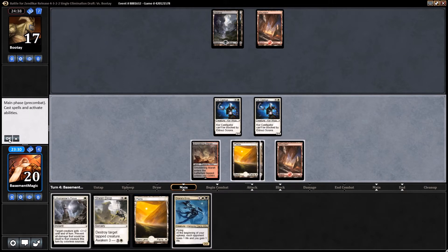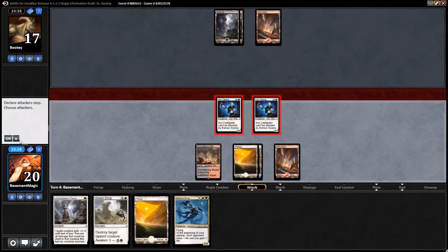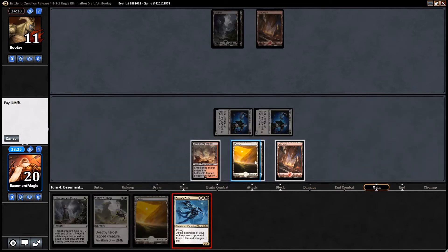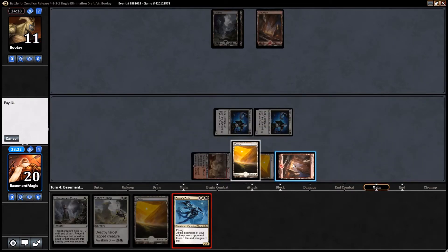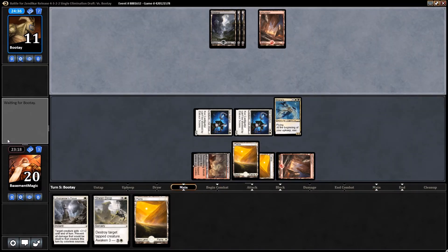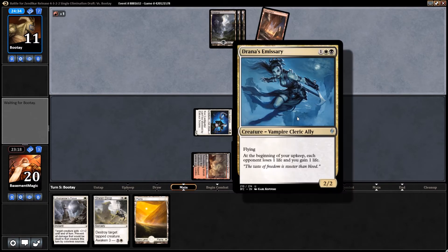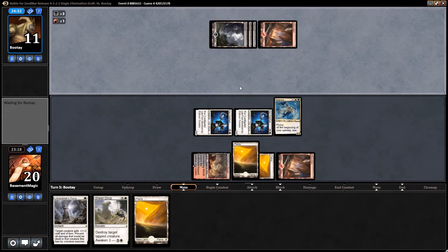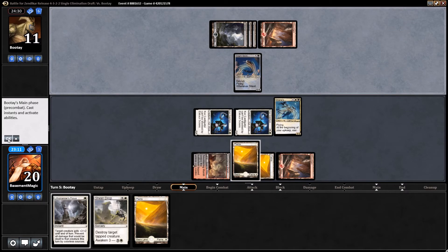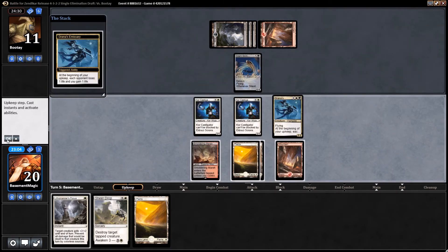Let's get another land out there and go ahead and attack in. We'll play our Drana's Emissary here, holding up our plains for our Lithomancer's Focus. We are gonna start to do some life drain here — it's also a 2/2 flyer. Unless he kills it... ah, what the heck, really. Alright, so he's got a blocker. He can block but that's about it, so life drain.